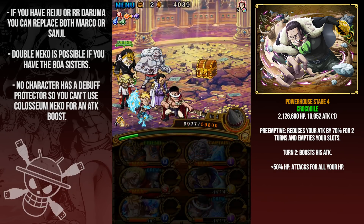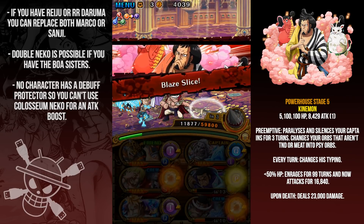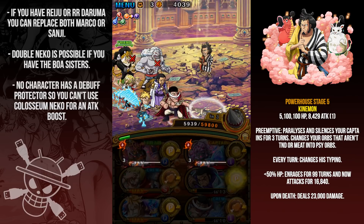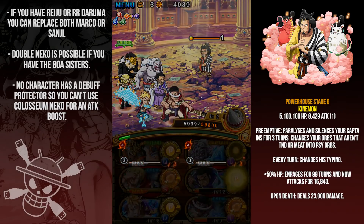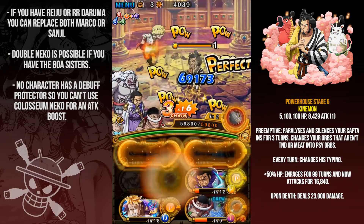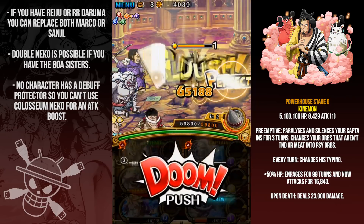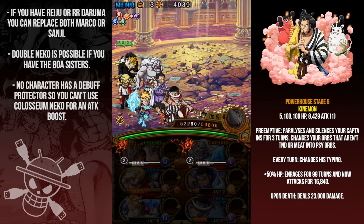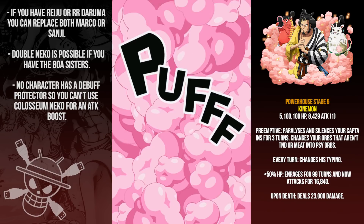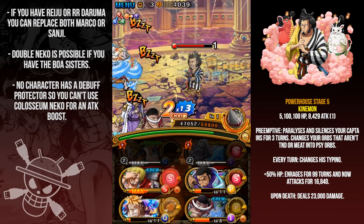Make sure you place them in the right positions to get orbs on Sanji and Whitebeard. On to Kinemon — he has 5 million HP and paralyzes and silences both your captains for three turns, making it super annoying and hard to burst if you don't have Reiju or the room to remove that. I'm just going to use Marco to heal off and tank the hits. I have about 60,000 HP with Hody Jones, so I should be able to tank a couple hits. When he dies he does 23,000 damage.